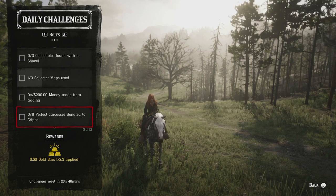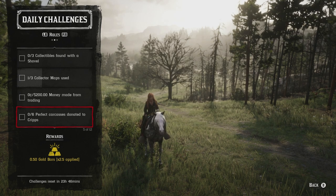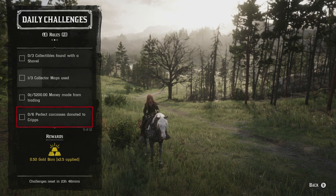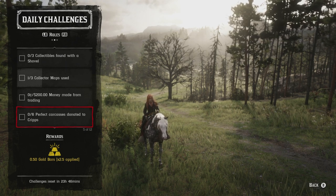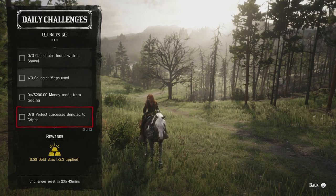Six perfect carcasses donated to camp: I've had people tell me you can do this with two-star animals, but I specifically look for three-star animals to be safe. If it's a small or medium animal, use your varmint rifle, and if it's a large animal, use something like a bolt action rifle.